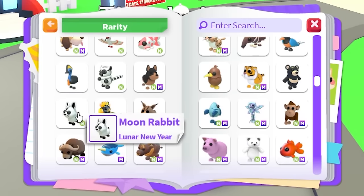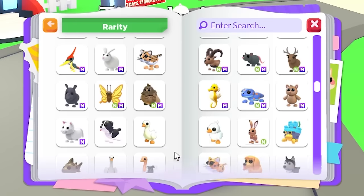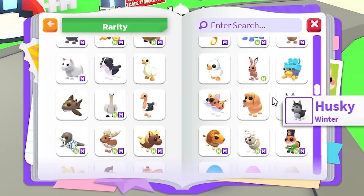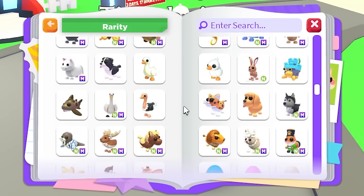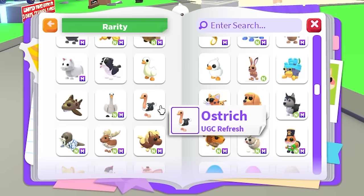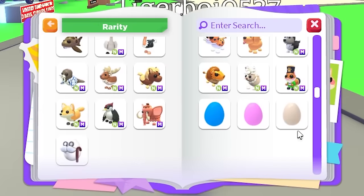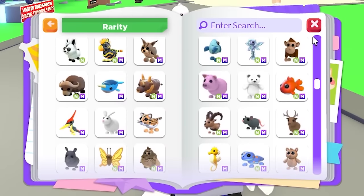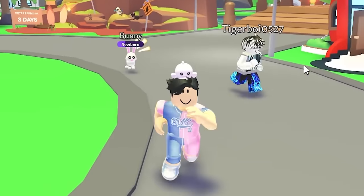We're still missing a lot more: moon rabbit, ocelot, border collie, goose, happy duckling, hare, castle hermit crab, toy poodle, Indian leopard — the list just keeps going. Ostrich, leopard shark — oh my gosh, this video is going to be crazy. There are so many mega neon pets we need right now.